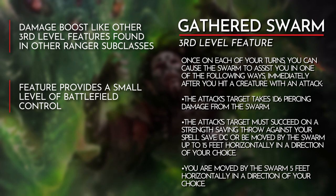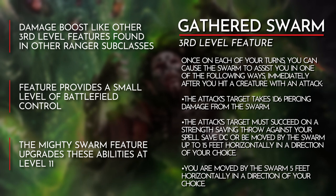When we reach level 11, the options in Gathered Swarm get a power boost with the Mighty Swarm feature. We get an increase to our damage; in addition to our enemy being moved, we can knock them prone, and when we move we gain half cover.